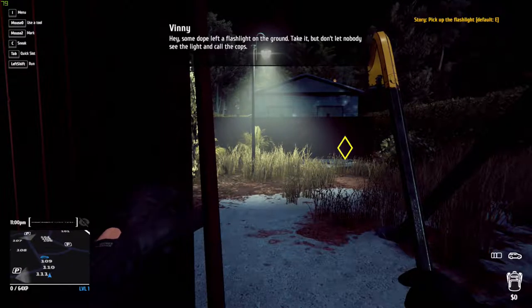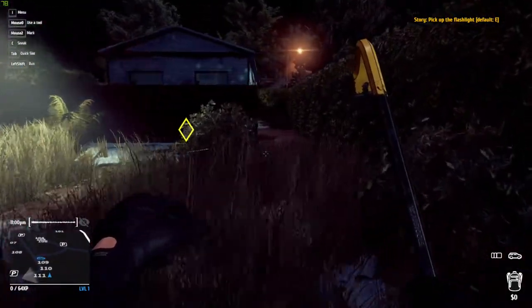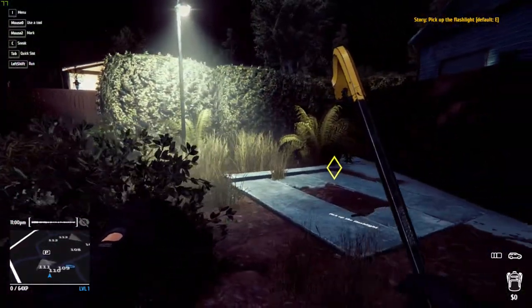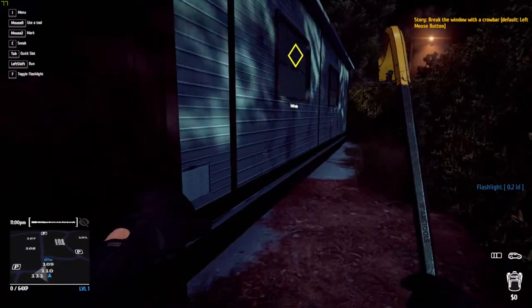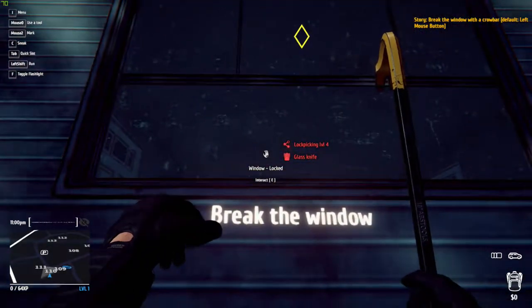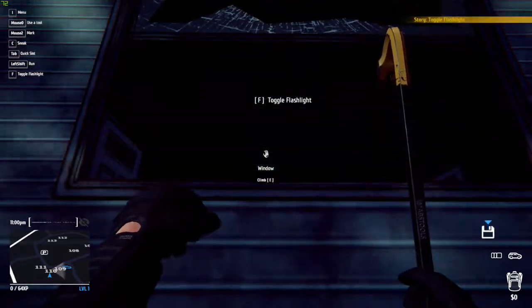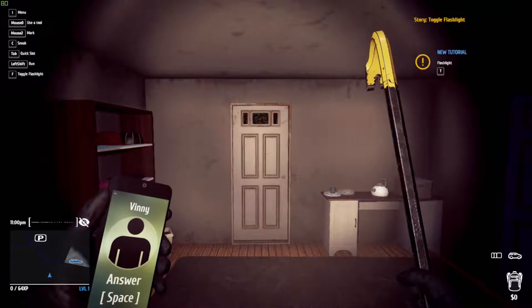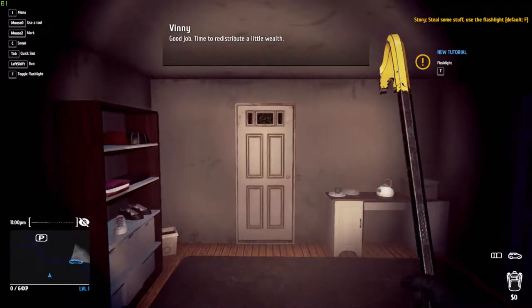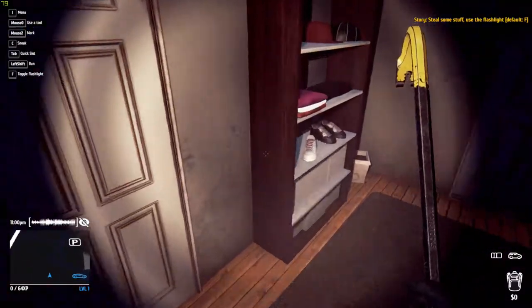Some dope left a flashlight on the ground — take it, but don't let nobody see the light and call the cops. That guy's got a weird accent. Avoiding the light — so that's the flashlight. Break the window with a crowbar, left mouse button. Is that not going to make noise? People are going to hear that. Lockpicking for glass knife — wow, that was easy. Toggle flashlight. There are tutorial bits all over the damn place. Good job — time to redistribute a little wealth. Flashlight will help you see the loot in the dark, but remember you're easy to detect with the flashlight on.